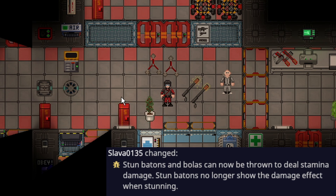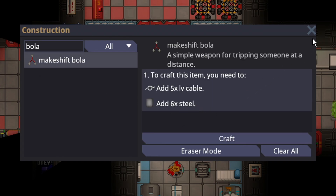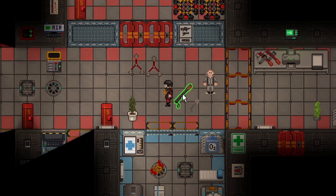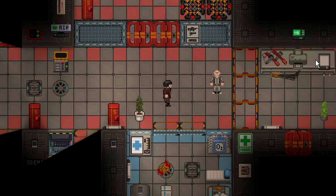Stun batons and bolas now do stamina damage. Bolas are now cheaper — they only cost five low voltage cables instead of 15, and you can craft them quicker because you don't need to make makeshift cuffs first. If you throw a turned-on stun baton and hit somebody, they'll flash. With two stun batons you can chuck both for a near-instantaneous stun. With bolas, once someone gets unstunned they'll be slower, as they have to take time to tear the bola off their foot.